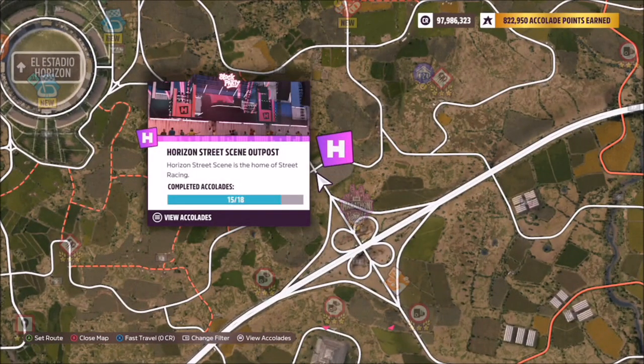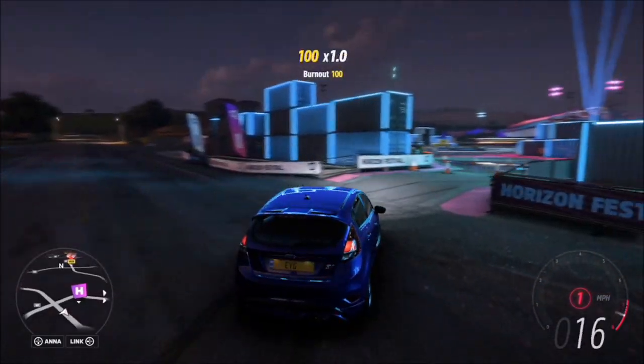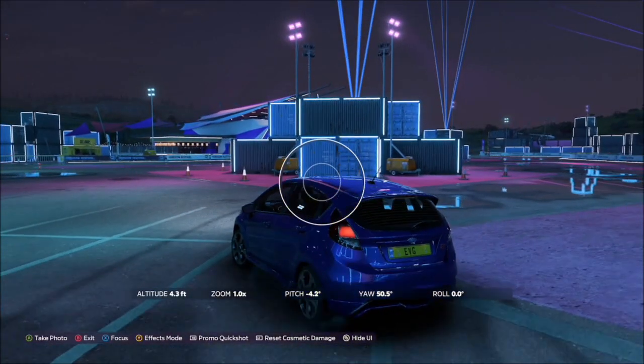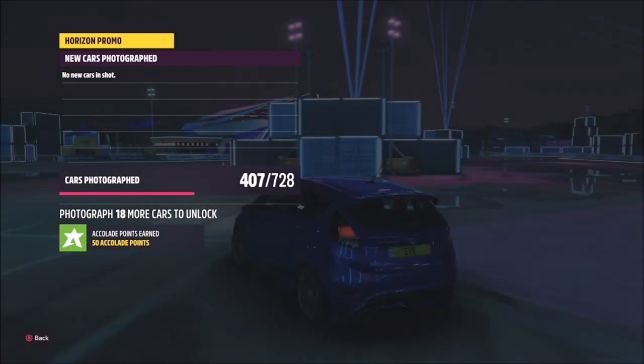The Horizon Street Scene Outpost is located pretty much in the dead center of the map, just off the highway, to the bottom right of where the Horizon Stadium is. At night time you'll obviously see it all lit up, but this week it will be surrounded with summer-themed palm trees and stuff. You want to take your photo here.